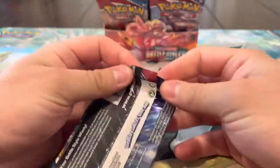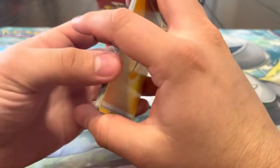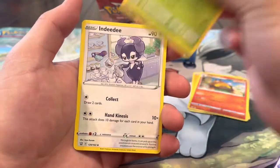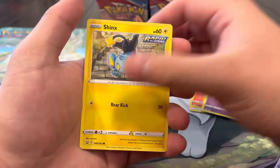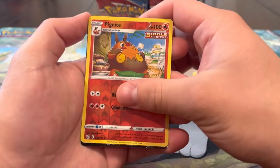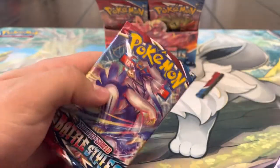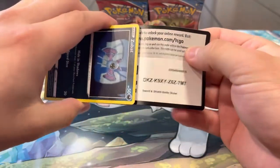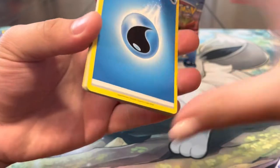Next pack - we got the Empoleon artwork on the pack. Let's get us an Empoleon alt art! That's probably one of my favorite artworks from Battle Styles. Pack fifteen: Lightning Energy, Pignite, Weepinbell, Indeedee, Silicobra, Rolycoly, Espeon, Shinx, Blipbug reverse, Pignite - and we got a hit! Tapu Koko V, let's go! We got four Vs now. Does that mean the rest of this box is gonna be heat? Full Arts, VMaxes? We still have no Full Art though.